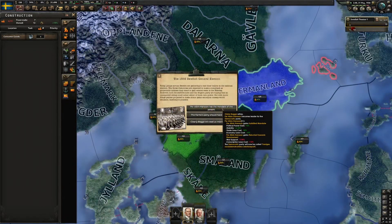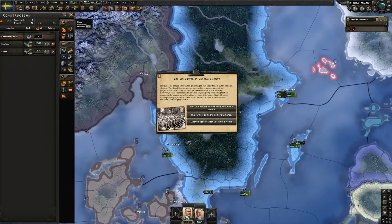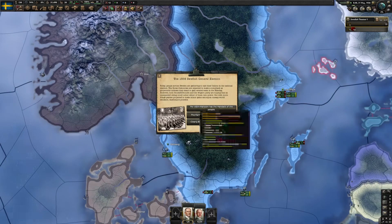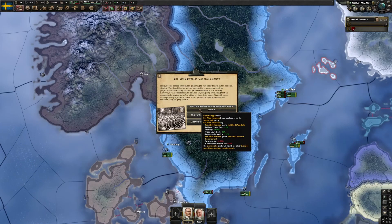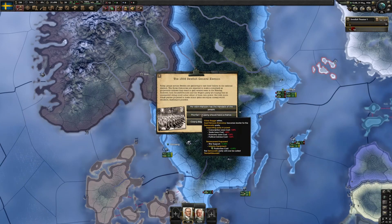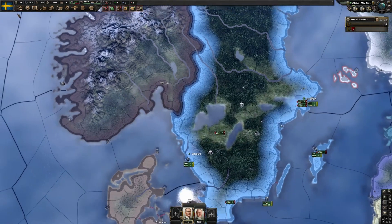Alright, got another election. First let's just get some military factories building so we're not wasting any capacity. This is going to increase our stability and improve political power gain - that's going to be useful at first. Here we get some more war support and improved production cost for infantry equipment, or we can just leave it how it is. I think I'm going to leave it how it is for now.